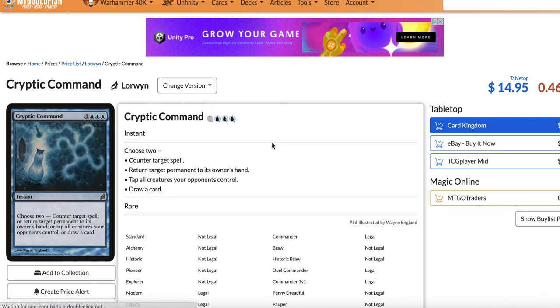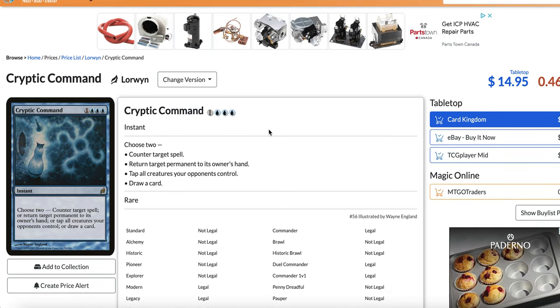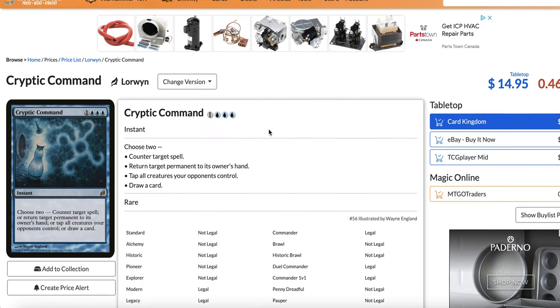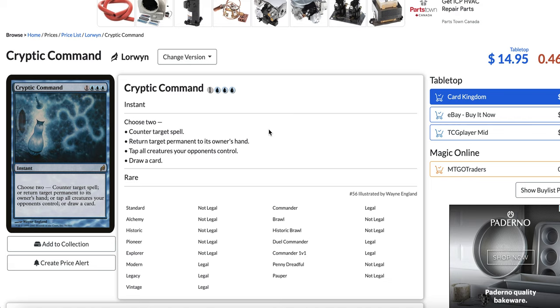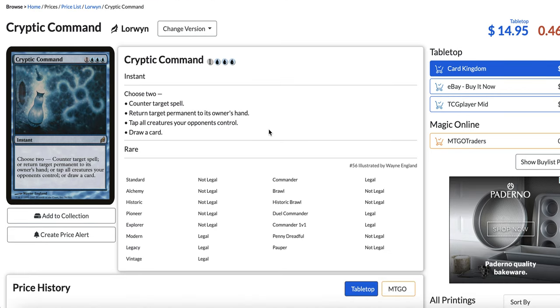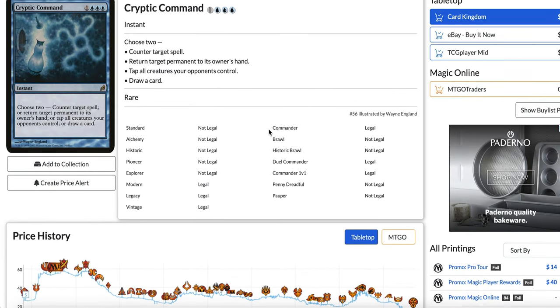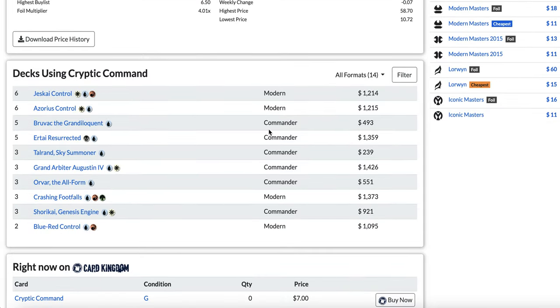But nowadays, with cards like Mystical Dispute, Subtlety, or Force of Negation, Cryptic Command is not that great. The format has become faster and spells have become cheaper, so Cryptic Command is really not efficient at countering a Dragon's Rage Channeler, a Ragavan, or a Ragavan-6. It's just way too slow. Even in the late game when opponents are casting Murktide Regent or Omnath, Cryptic Command is a Mana Leak at best 95% of the time.